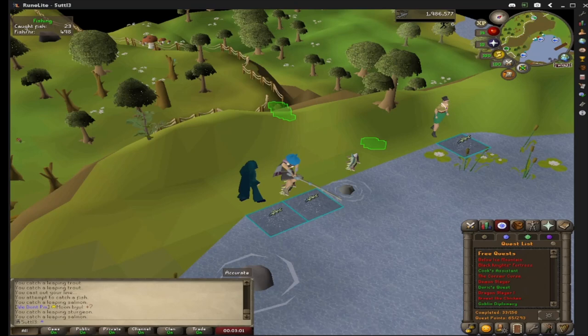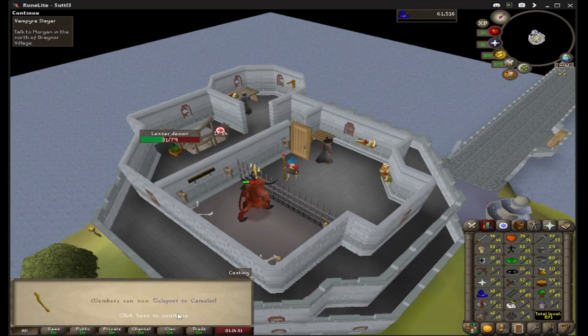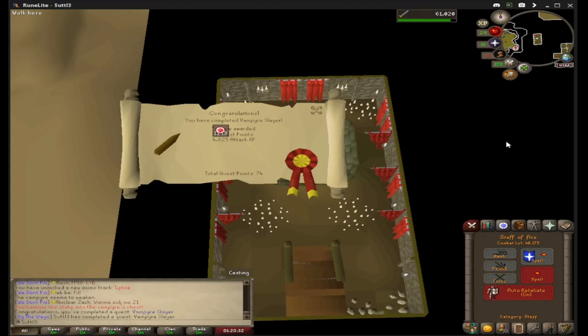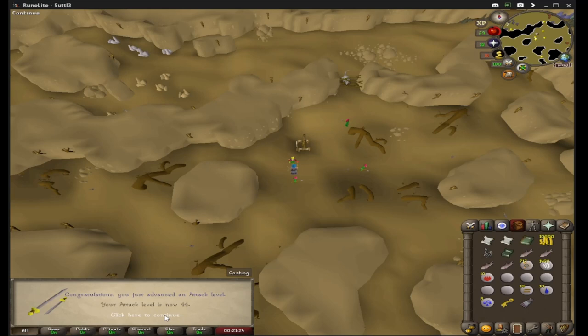Ernest the Chicken complete — four quest points. And there is Imp Catcher quest complete, 65 quest points now. Here we have level 45 magic, which unlocks teleport to Camelot. I realized that would be really helpful for getting over to Camelot easily — I was like 400 experience away so I just went ahead and came over to pick it up. Now I'm going to go complete Vampire Slayer. Vampire Slayer complete. There is the Grand Tree completed — five quest points, 18,400 attack experience, Gnome Glider access. That boosts attack from 40 to 44, very nice.